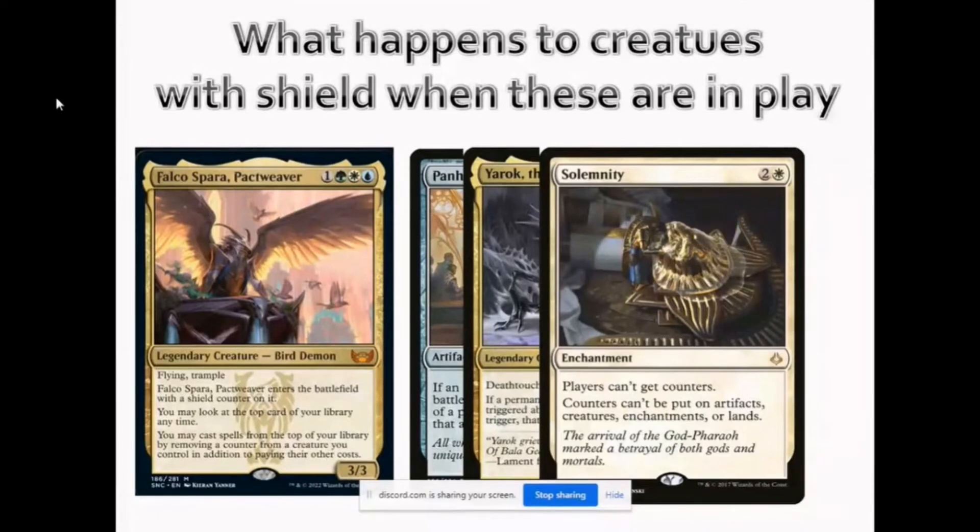For those whose answer was that it does not have any counters — yes, Solemnity still prevents Falco's shield counter from being applied. For DJ's question about why the delayed trigger is still there: the delayed trigger for Blitz is part of the Blitz cost. Blitz has the delayed trigger similar to Dash, and the delayed trigger is part of the cost itself. When you pay the Blitz cost, the delayed trigger to sacrifice at end of turn will be there.